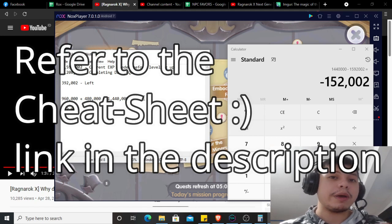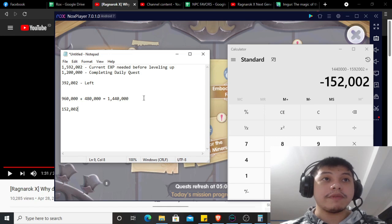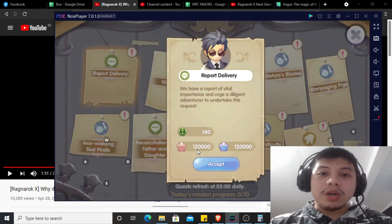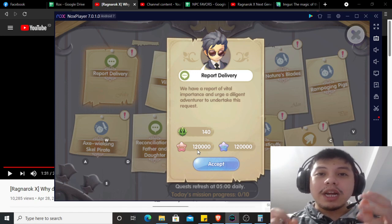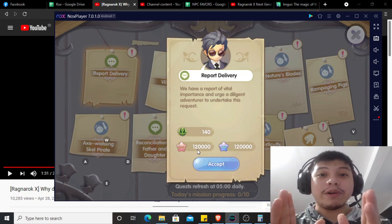So grind through the monsters. For base XP, at my level it's going to be Peko Peko or Mist. Take note: for you to get the double rewards, you need to have your level as close as possible to leveling up. You need to close the gap first.